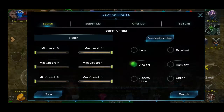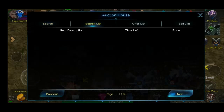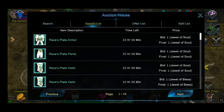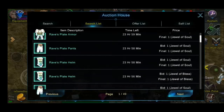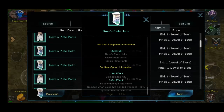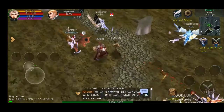Punta naman tayo sa Rave Set. Type nyo Plate, then click Ancient. Ito naman yung Rave Set. May mga nakikita akong gumagamit ng Rave Set na BK at RF. Malakas din kasi yung stats nya. Kung mapapansin nyo dito, sa 3 set effect, nakalagay na Double Damage Rate 10%, tapos Ignore Defense Rate plus 5.